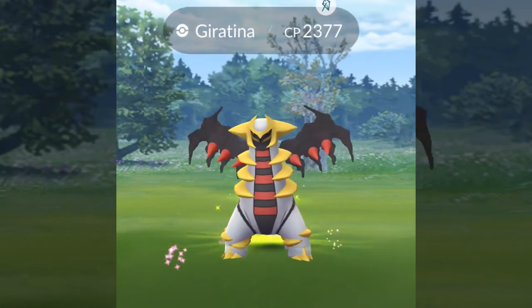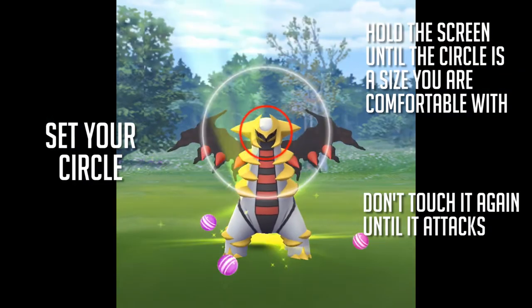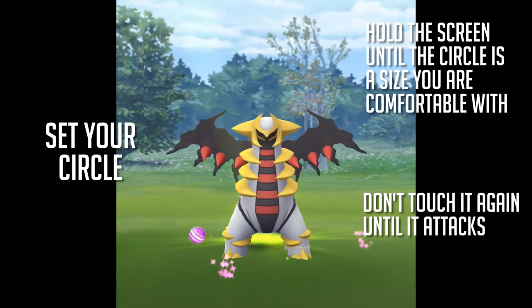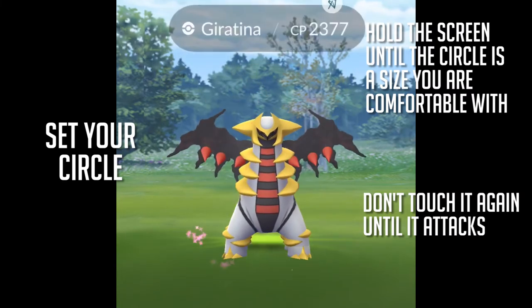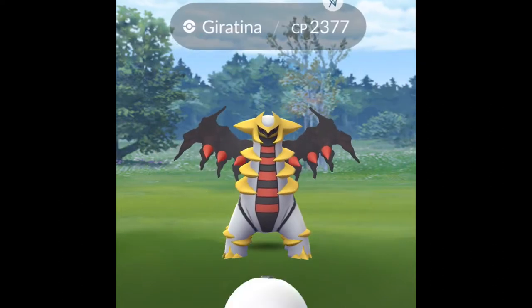Alright, so basics. I'm gonna set your circle. Hold the screen until the circle is the size you're comfortable with and then let go. That will set your circle — don't touch it again until it attacks. That should preserve your circle size.